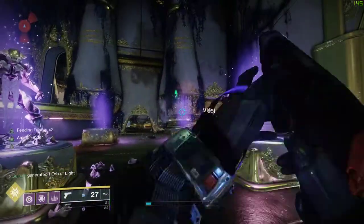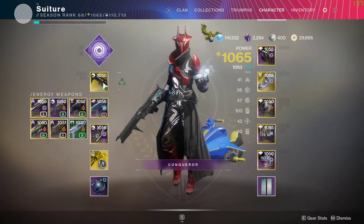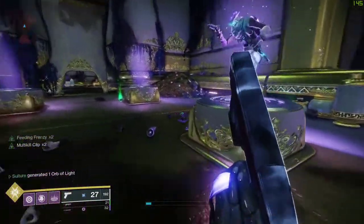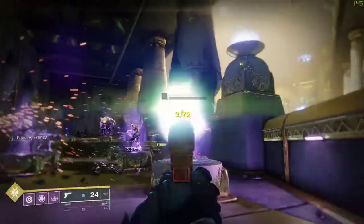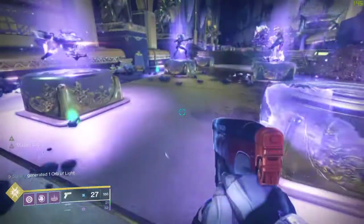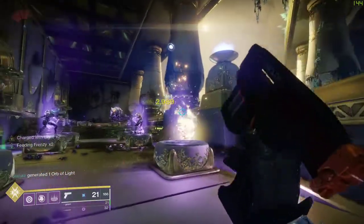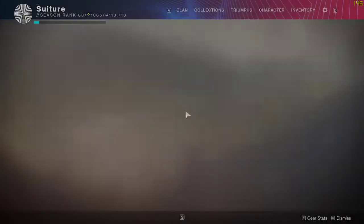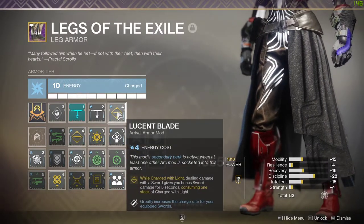We're going to get a double kill with our sidearm, which is masterworked — most people will have a masterworked weapon, whichever one they choose to use. We do it again, and now I've generated two orbs of light. If I pick up one orb of light, I get times two Charged with Light.